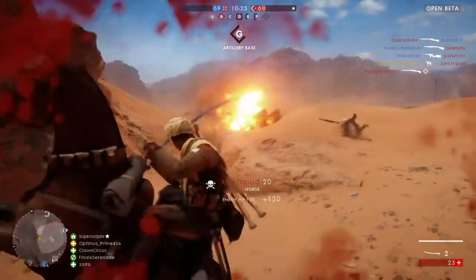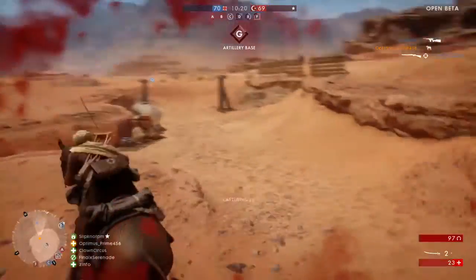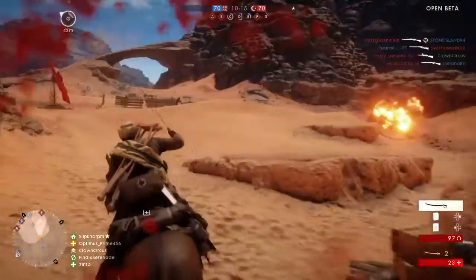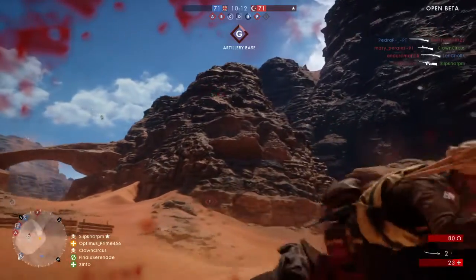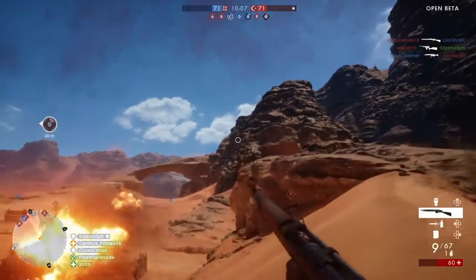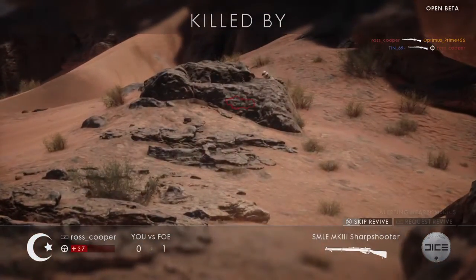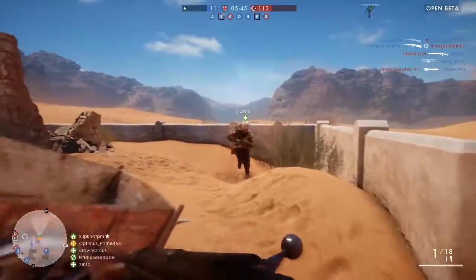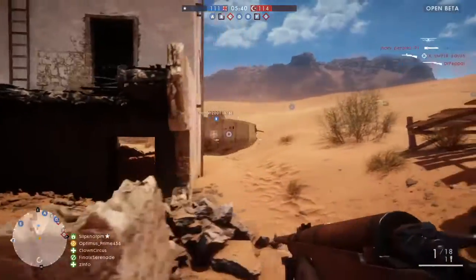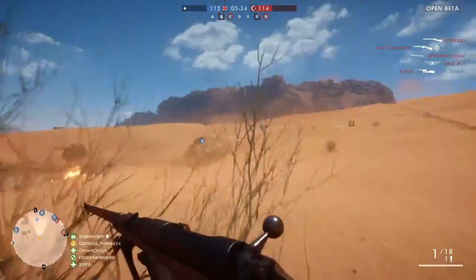Now let's move on to my thoughts on the beta. Of course this is just a beta, it's not the whole actual representation of the game. Sadly right now it's only one map and that's the Sinai Desert map. In the alpha it was St. Quintin Scar, and in my opinion I actually quite liked St. Quintin Scar over the desert map. I felt that the desert map is like — if any of you played Battlefield 3, Bandar Desert on PS3 or Xbox 360...